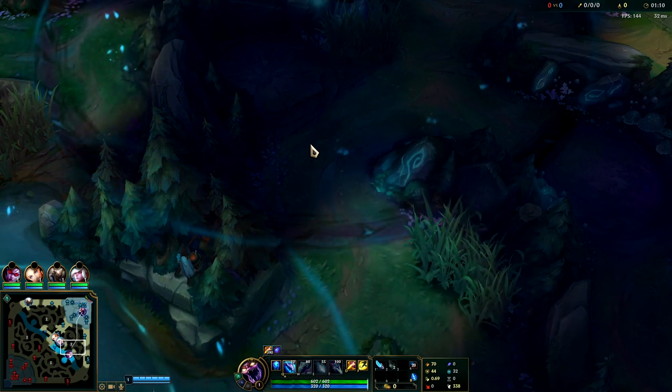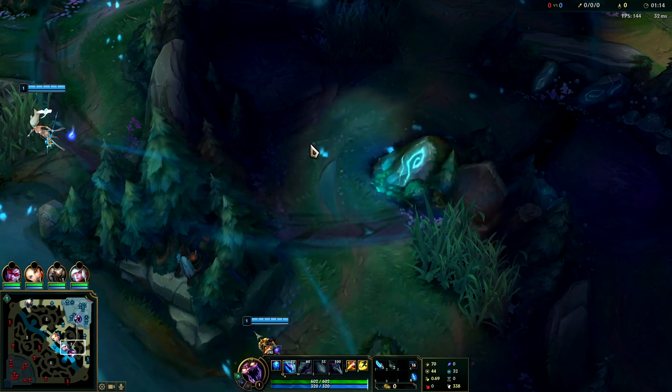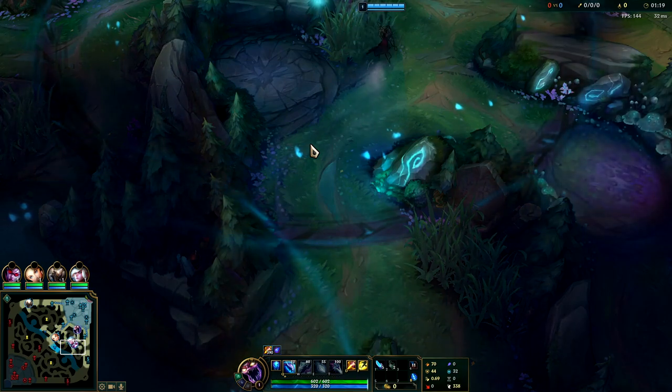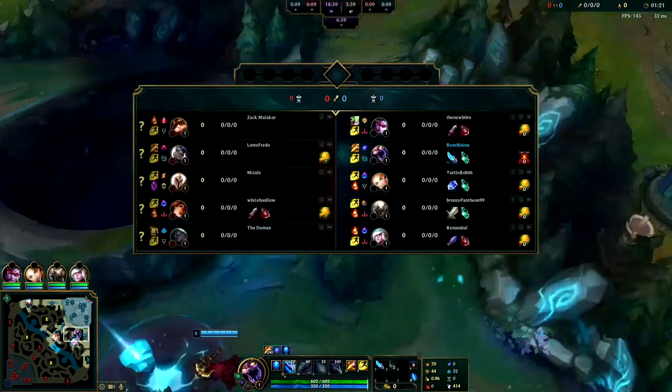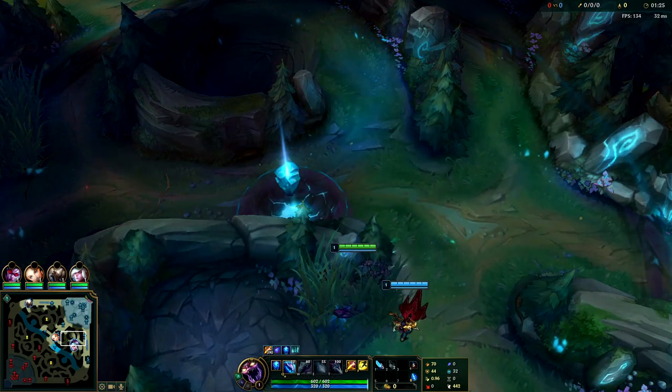You can generally 1v1 enemy junglers if they're tanks or mages, as long as it's not a Lillia, because Lillia is basically an AP Grace. So like Ekko or Evelyn, you should be able to beat. It's a Kayn with Dark Harvest so we should be able to beat him 1v1.